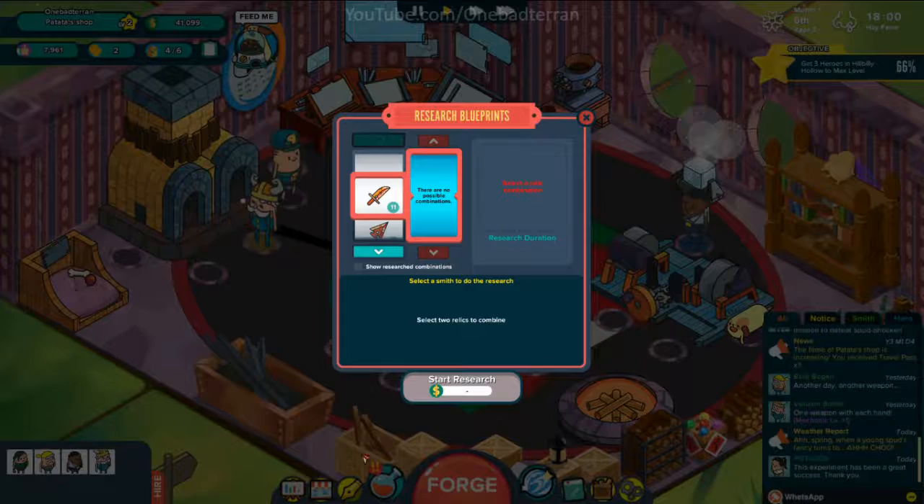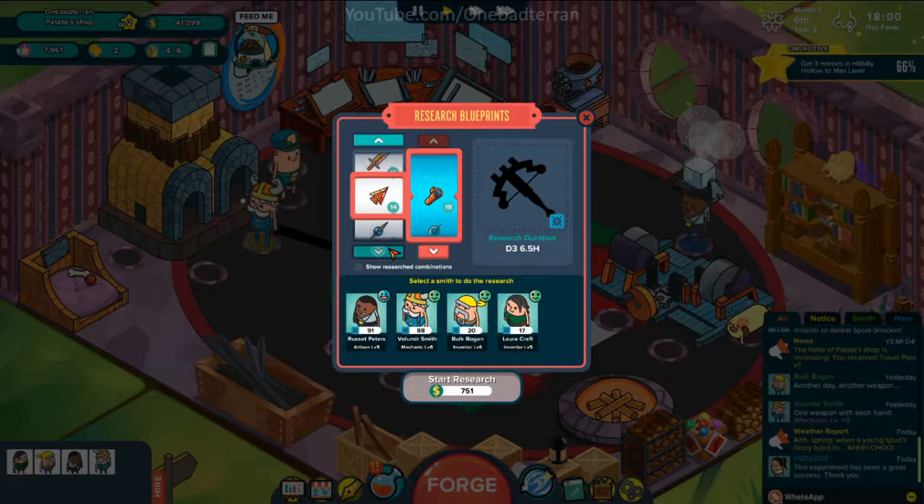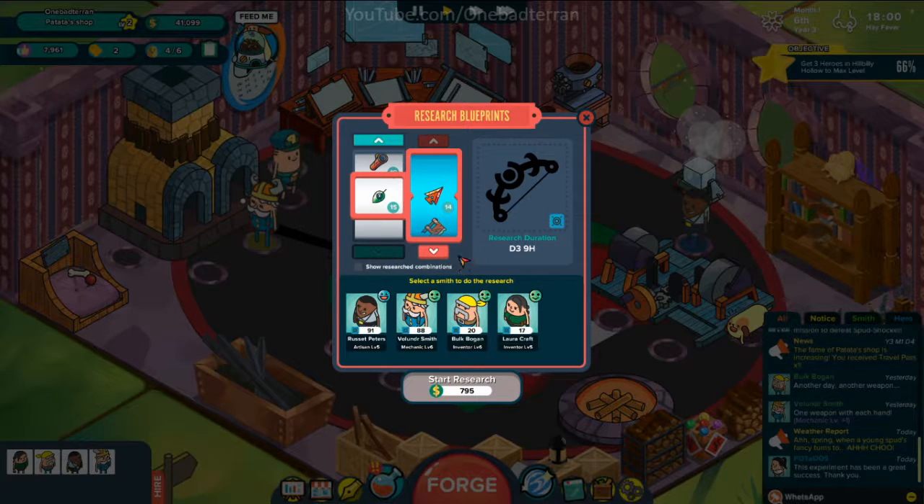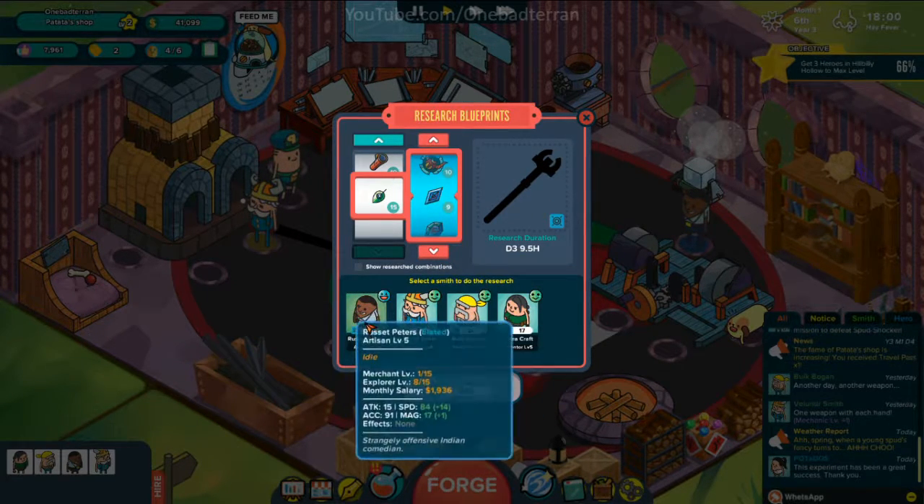Hello everyone, welcome back to some more Holy Potatoes: A Weapon Shop! Let's look around — if we go all the way to the very bottom we can make a bow, an axe, a spear, a wand. There's a lot of things we can make. This looks like a staff to me.